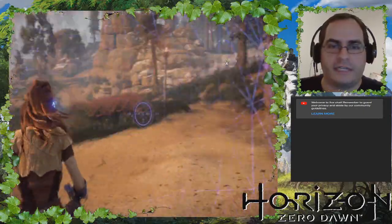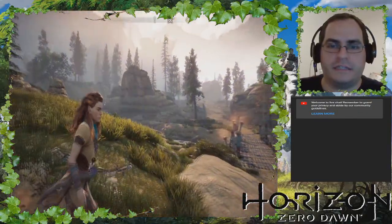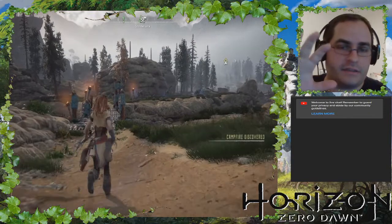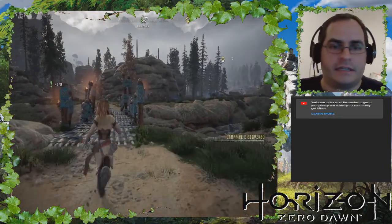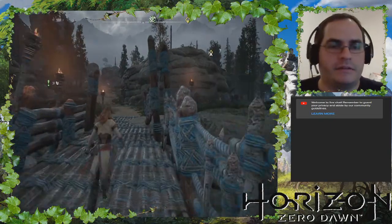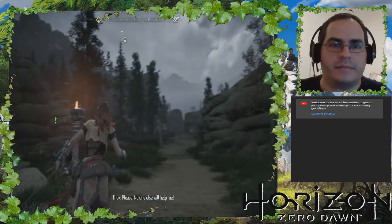You can kind of stop and look around if you want to do some hunting. There aren't any animals nearby, but that's a good thing to do because the animals get highlighted on your vision and you can tag them — I'll just show you what I mean. Oh my gosh, it's getting rainy — striders!